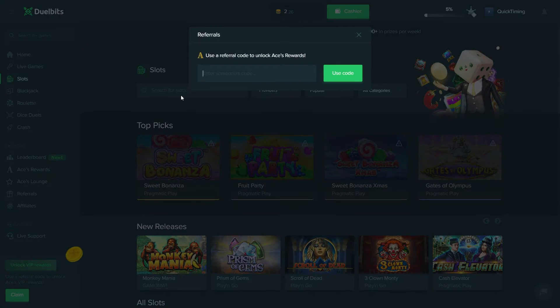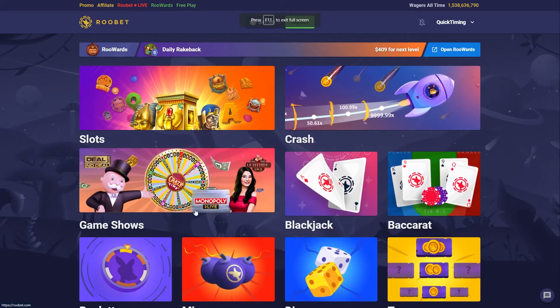If you want to use a code on this website, you can use code 'QuickTiming' — that is Quick Timing — and you'll have access to Ace's Rewards, which will give you cash back and things like that, as well as other perks on this website. Go check it out if you want.